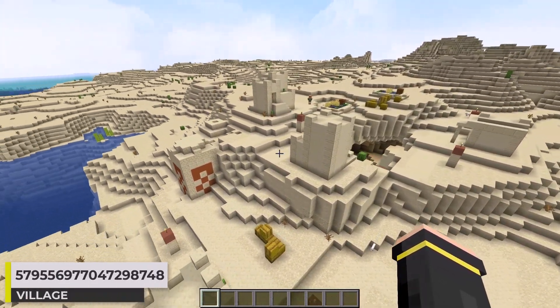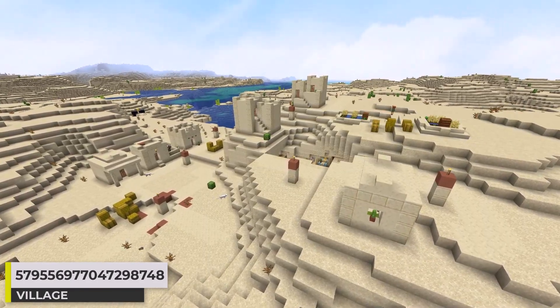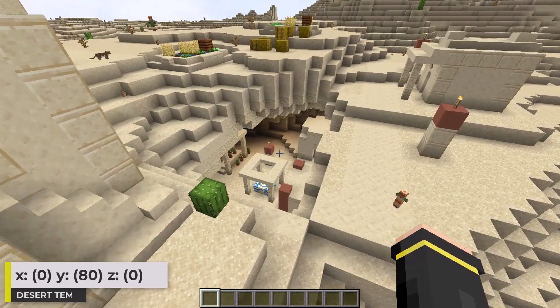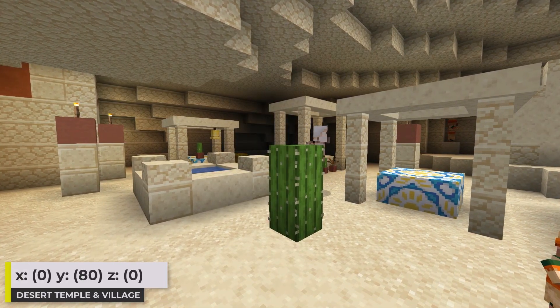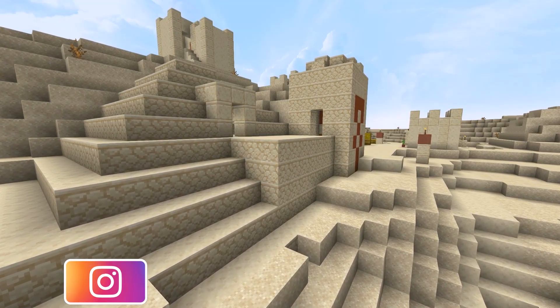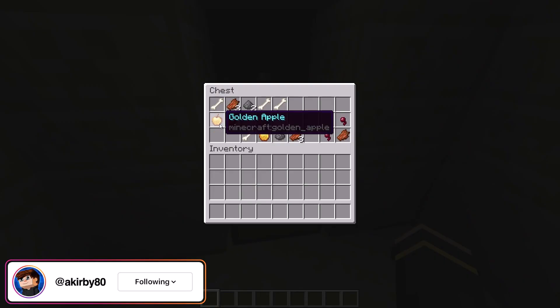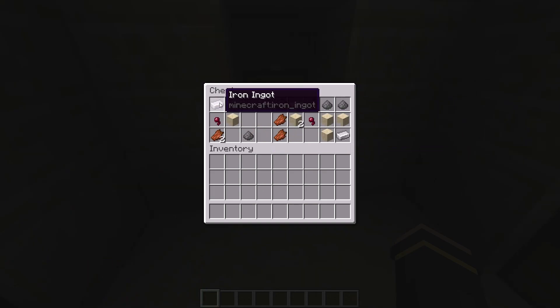At seed 15, I want to share a desert temple village. This village certainly isn't the biggest, but it's pretty cool. Look how this part generates within here — this just looks really awesome. Such a cool way for it to generate. And then we get that temple generating here too. In the first temple chest, I found a gold apple and a god apple. And some iron in the second chest.